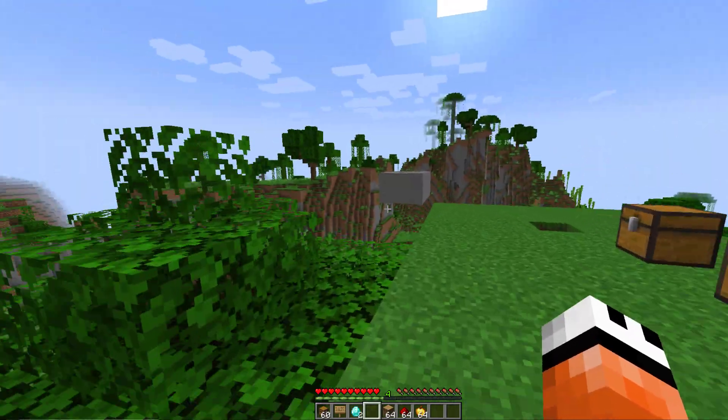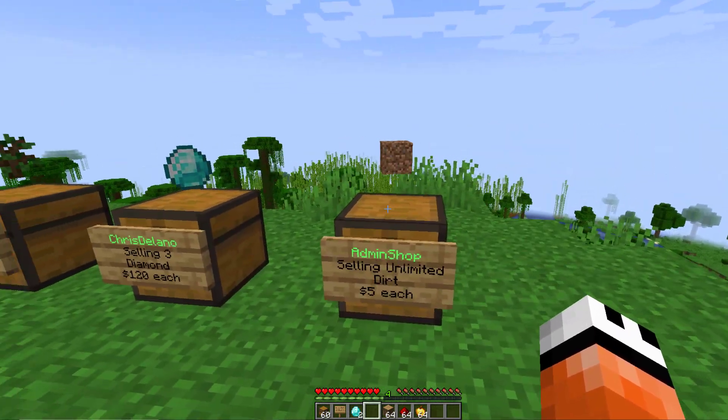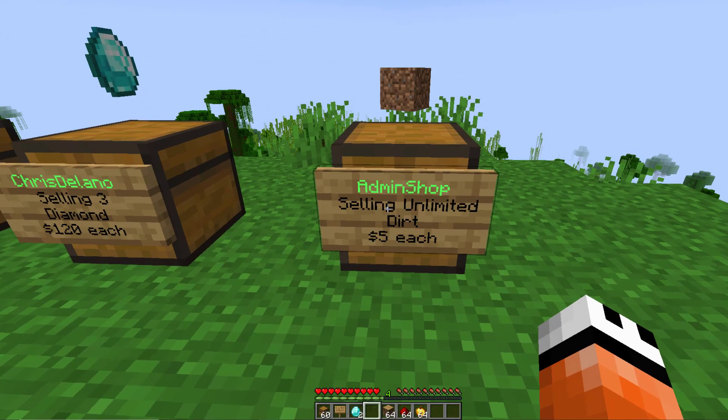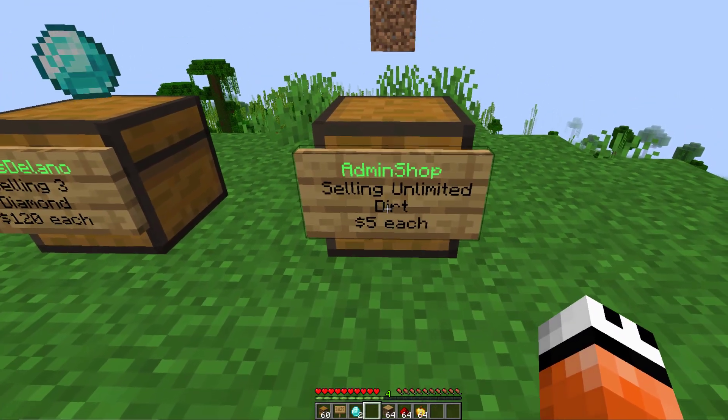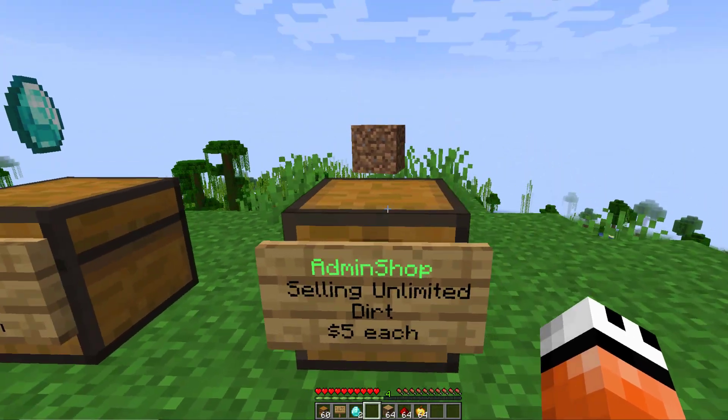It's super easy — literally one click and one text chat is all you need to create one of these shops. I have a few examples here. This one is an admin shop selling unlimited dirt for $5 each, so any player on the server can come up to it, right-click, and buy it.